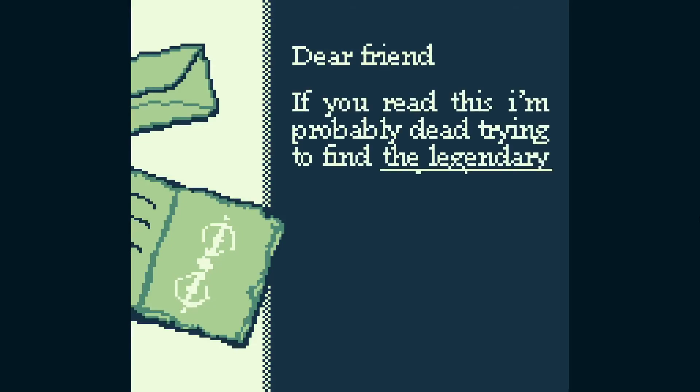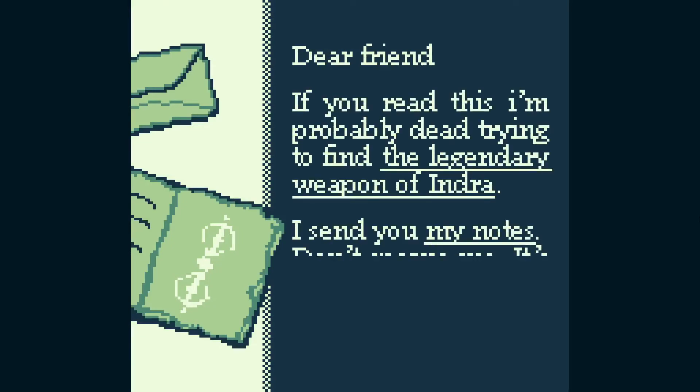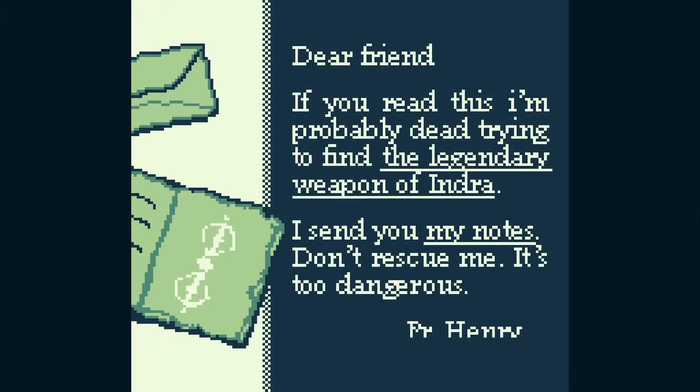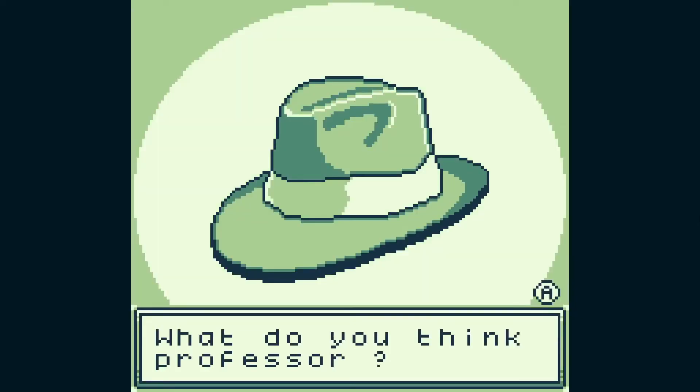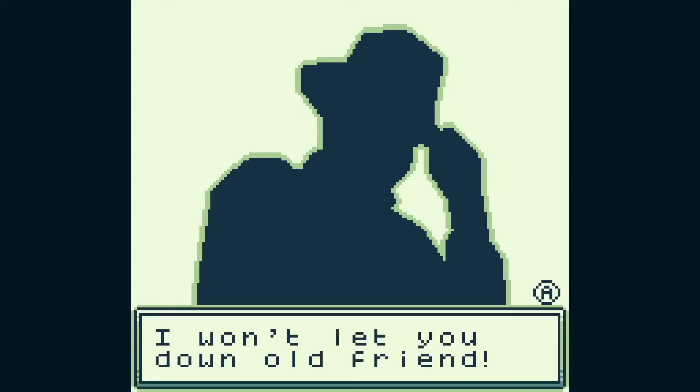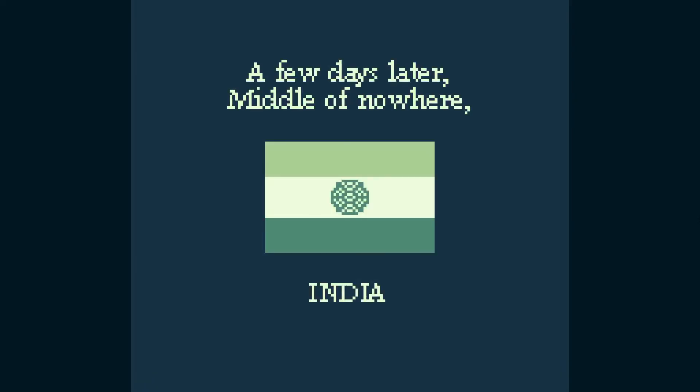"Dear friend, if you read this, I'm probably dead trying to find the legendary weapon of Indra. I send you my notes. Don't rescue me. It's too dangerous." "What do you think, professor?" "I won't let you down, old friend." That's a Harrison Ford line. A few days later, in the middle of nowhere. India.